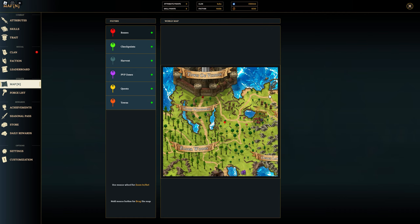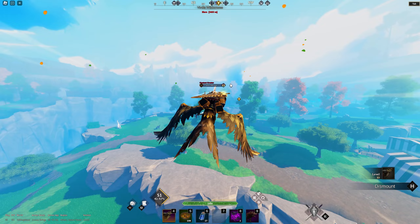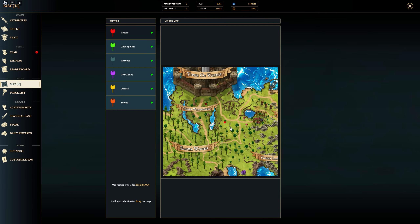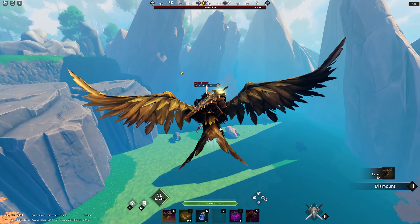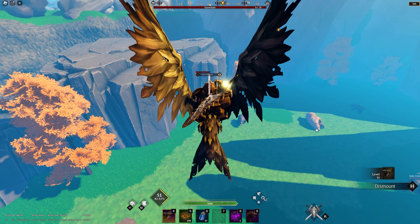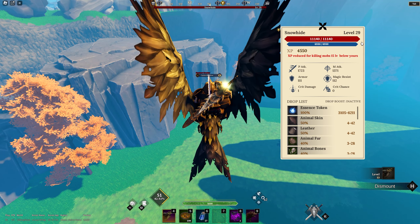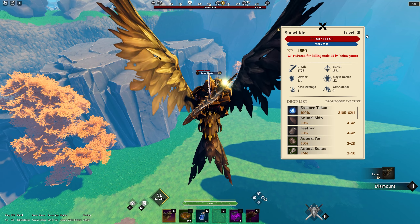The first boss I'm going to show you is Snow Hide. He's located not too far right outside of the main capital, Vertus. If you make your way over to the location I'm showing, you're going to find Snow Hide. As soon as you come in you're going to hear that noise, and he is that huge polar bear that's laying down right there.